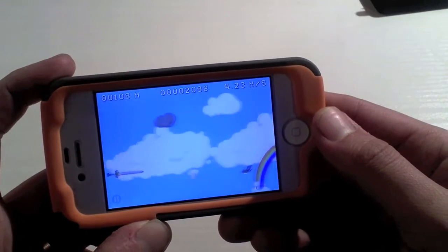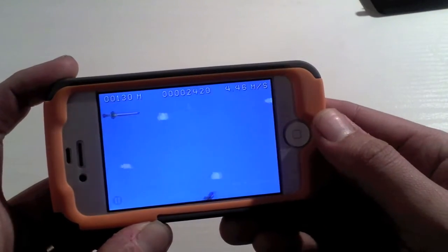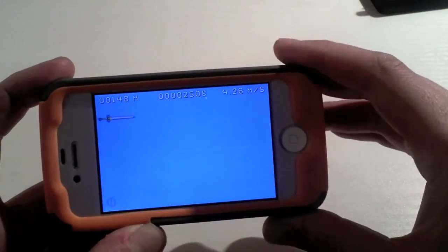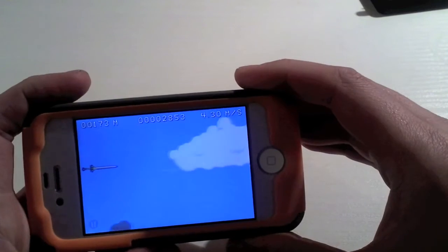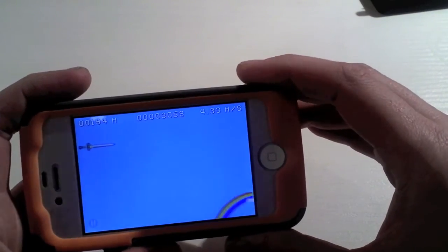You do have to miss the birds and the rainbows, the clouds, the peepholes, otherwise you lose momentum. The things you can see across the top is how far your sword has flown. Your high score, just in the middle, is ranking up the points, and also your momentum shows how fast the sword is flying.